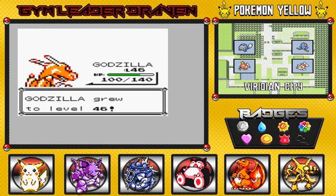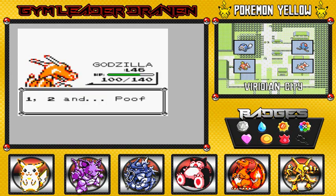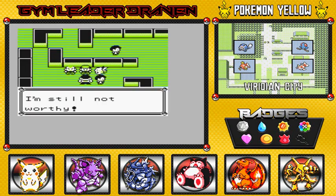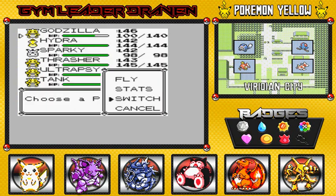Look at that — level 46. Can it learn it? Yes! Finally! After a very long time, Godzilla is finally learning Flamethrower. Now everybody's over — it is over! We defeated the Black Belt. And he's like, I'm still not worthy. Yeah, you're definitely not worthy.